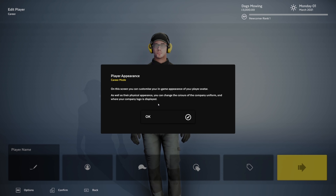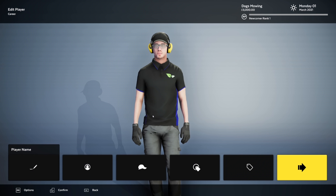The player appearance screen lets you customize your in-game appearance of your player avatar. As well as their physical appearance, you can change the colors of the company uniform and where your company logo is displayed. You can see we've got the shirt, the logo on the shirt, and color coding.